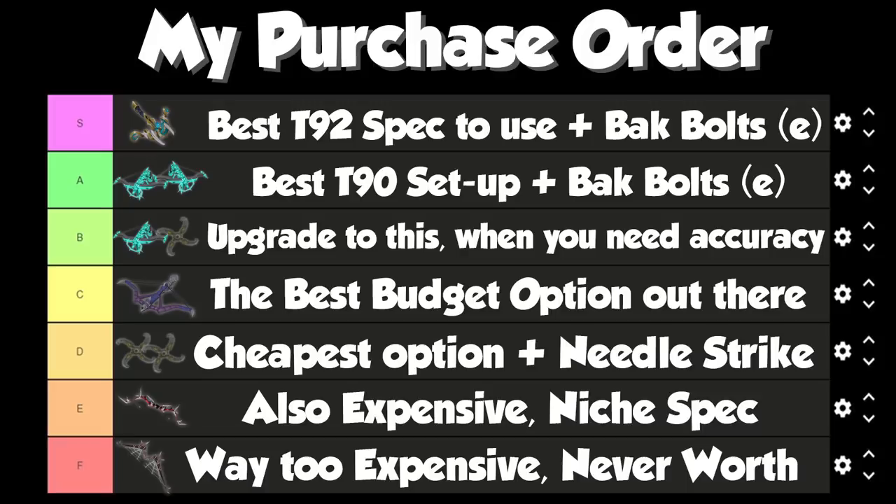If you have any further questions on this, feel free to let me know in the comments down below. Hopefully the information was useful to you guys. The Reddit post is in the description if you want to check out more about the Wyvern Crossbow and why it's such a good weapon. If you're using a Nox Bow, ditch it. Get your money and spend it on a Wyvern Crossbow or Ascensions, and you'll do so much better with Bakriminel Bolts. Do make sure the Bakriminel Bolts are enchanted though, otherwise they won't work.